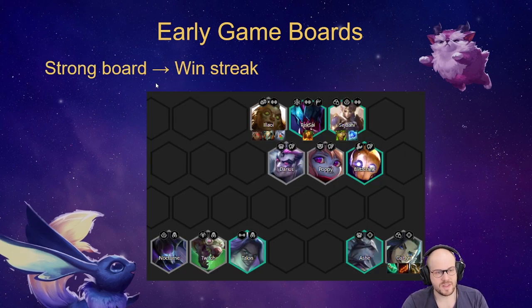A really good win streak board is Ilawi, Sejuani, Caitlyn, and Ash — that gives you Bruisers, Snipers, and Enforcers. Good items include Bramble Vest, Redemption, Stone Plate, Sunfire Cape, or Warmog's on Ilawi. Even if Warmog's isn't the best on her, a two-star Ilawi with any of these items keeps the board alive longer and lets Caitlyn deal a lot of damage. You want items on Caitlyn because two-star Caitlyn does significantly more damage than one-star Ash, and frontline items go on Ilawi because she'll likely be two-star before Ezreal or Sejuani.